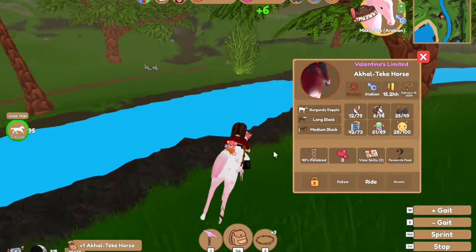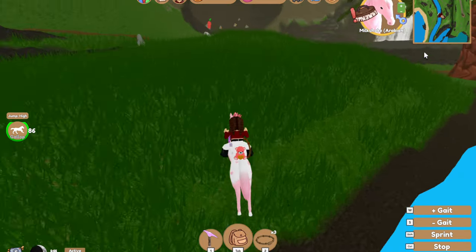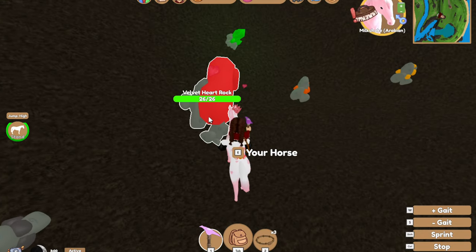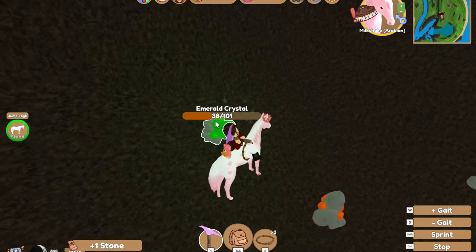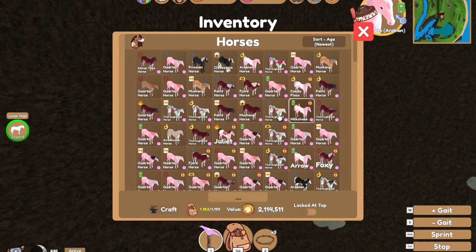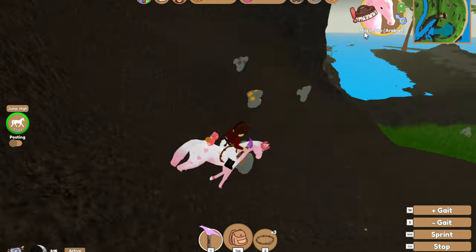We're going to keep looking — maybe for another round or so to see if we catch any more. That is one more off the list. We just need to catch all the higher-tier horses and an Appaloosa. Let me quickly check — we have the Akuteki, we have all the middle-tier horses now except the Icelandic. We need the Icelandic, the Appaloosa, and all of the higher-tier horses, except the Friesian.